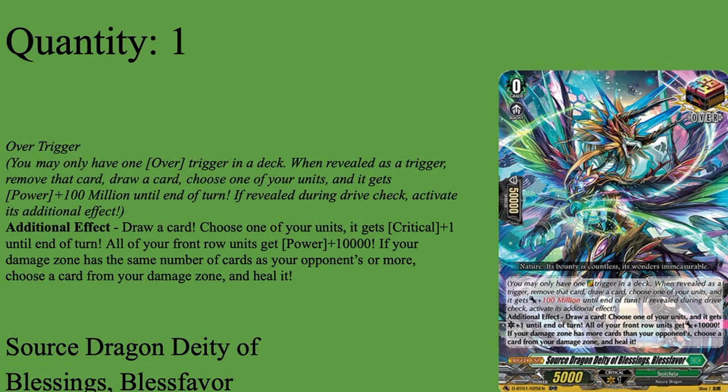Then we have our triggers. We run one copy of our Overtrigger, Storch Dragon, Bless Favor. Overtrigger - pretty solid because no matter if you damage check or drive check it, you're getting a draw and a million power. But if you drive check this, on top of the free draw and a million, you're also getting a second draw, so you get two draws in total. Someone gets a crit - either the Vanguard or the thing you're giving a million to. Your entire front row gets 10k on top of this. And if your damage zone has the same number as your opponent's or more, you possibly get another heal. I love Bless Favor a lot because, unlike the other Nation Overtriggers, it's not a guaranteed win like Elder Breath kind of is, but it does so much - it puts your opponent in such a worse position while you get put in a better position, but it doesn't auto-guarantee you the game. It just makes it an uphill battle for them. One of Bless Favor - you can make it any Overtrigger you want, but Bless Favor is my favorite.